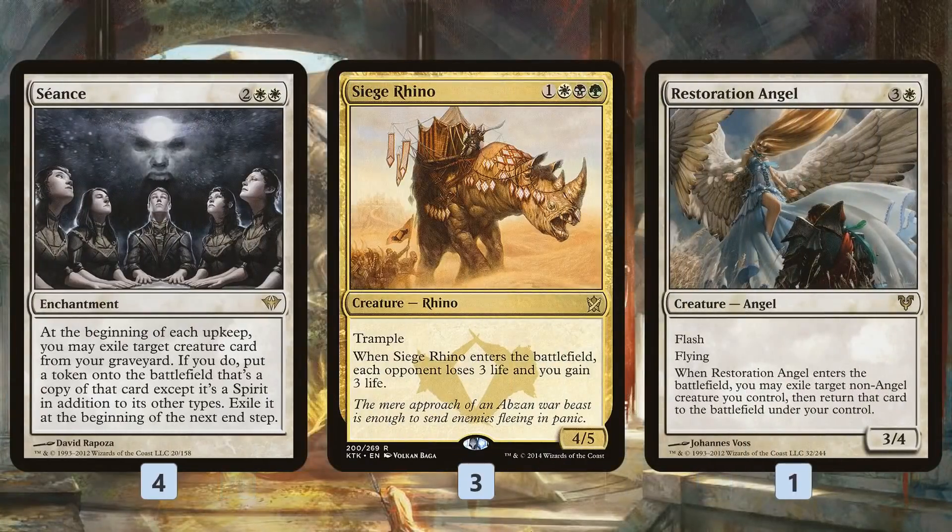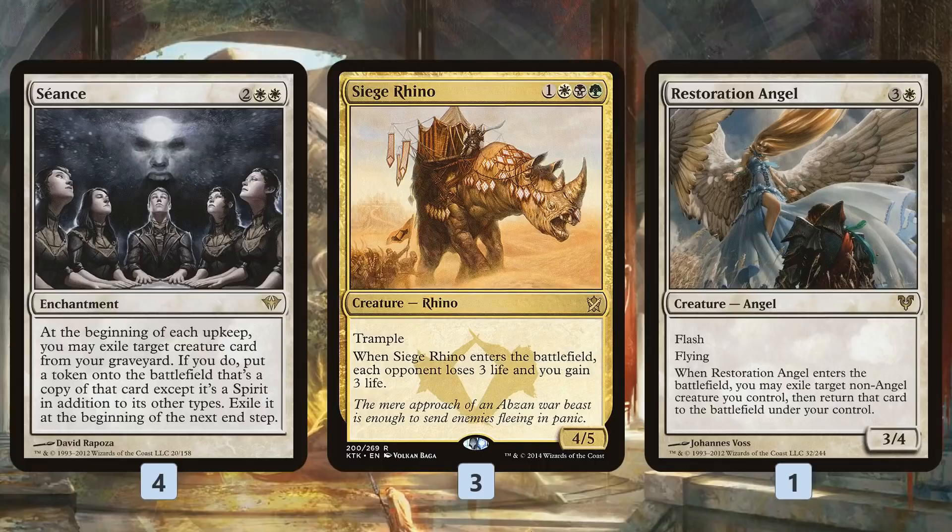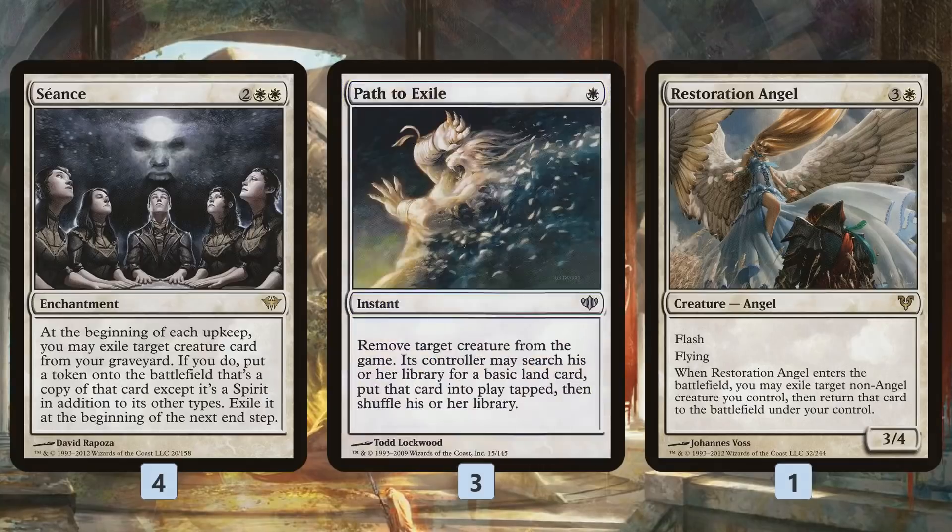For actually closing out the game, Siege Rhino is a big one. We cast Siege Rhino, drain our opponent, it ends up dying, we get it back with Seance and drain our opponent some more — more life gain to stabilize against aggro, and we can really just drain our opponent out of the game. Restoration Angel can blink a lot of our stuff since so many of our creatures have enter-the-battlefield triggers — Avalanche Riders, Coiling Oracles, Satyr Wayfinders — but blinking Siege Rhino is especially devastating for closing out the game.